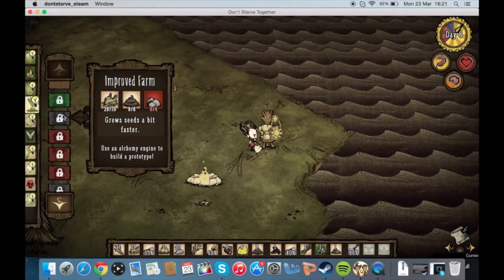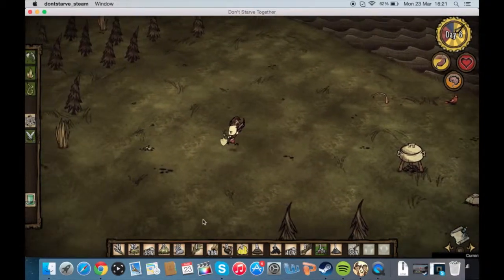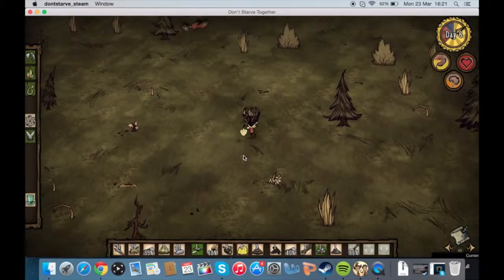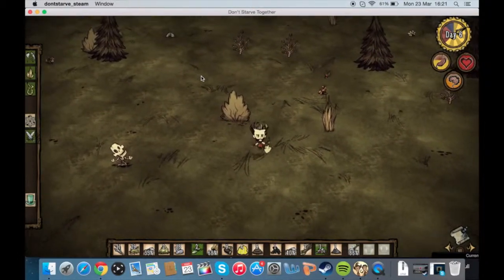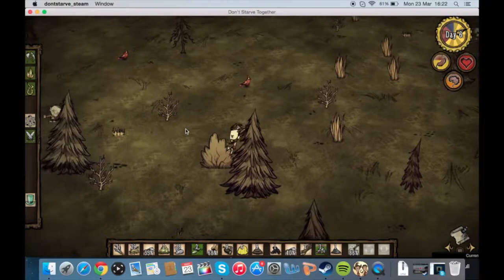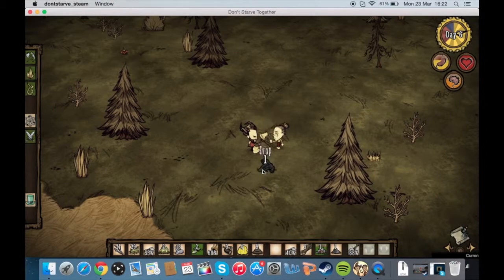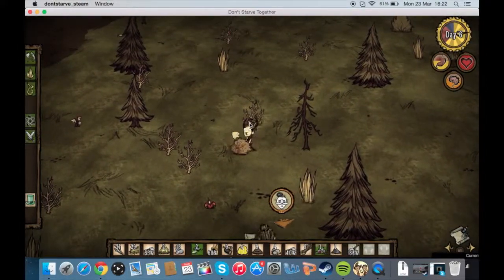I've got some seeds. Have you got any rocks? I've got four. Perfect, I need them, I'm going to come to you. I don't know where you are, but I'm coming to you — because then I can make a... Where are you? Give me your rocks. Right, try now. Cheers, mate. So I will go and make a farm, and from a farm we can get food.